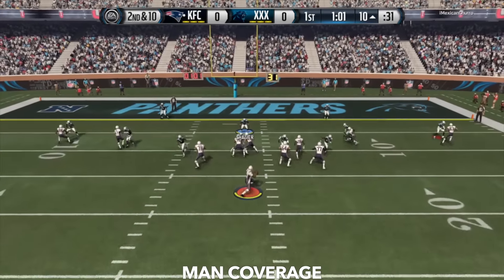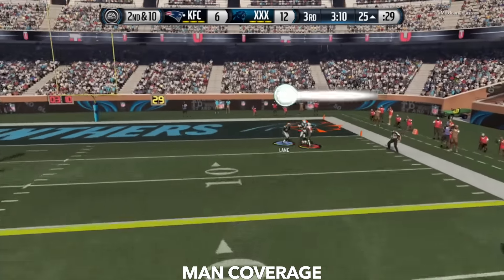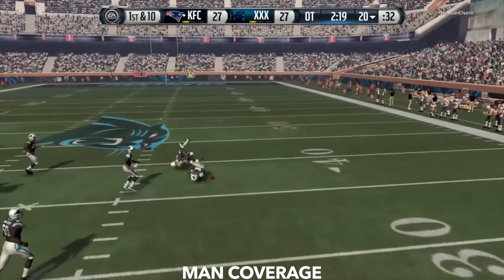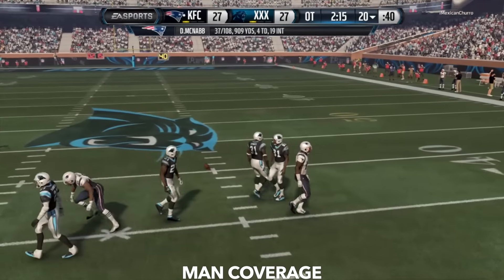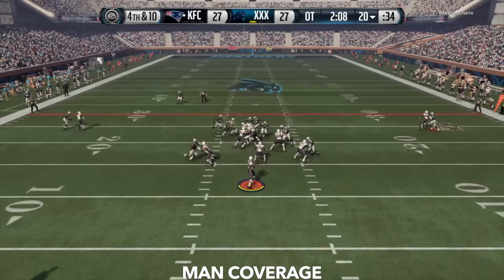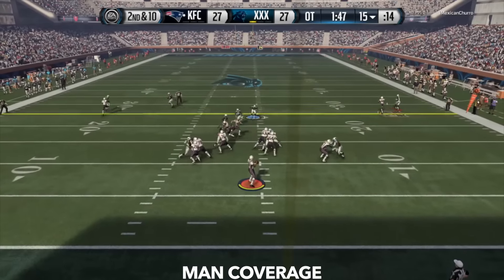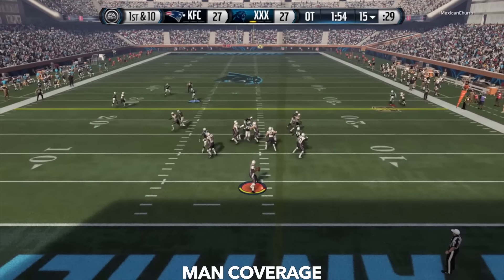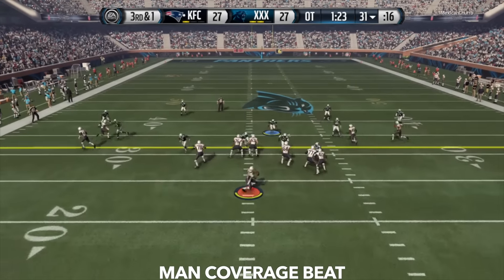I really want to talk about how insane his route man coverage is. He is the first cornerback I have seen or used ever that is so good at man and play rec and is so fast that when he's covering a route or a slant, he is ahead of the receiver. It is insane. I have never seen that until I started playing with him today. It's like he knows the route better than the receiver, and it's ridiculous to see in game. It's this weird thing that he does specifically on press slants, which you'll see in a sec.